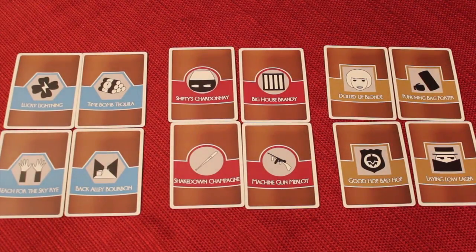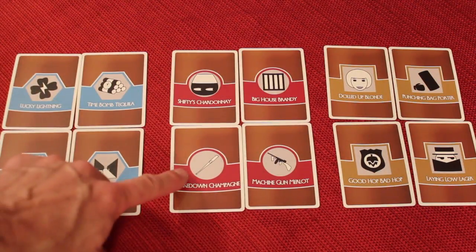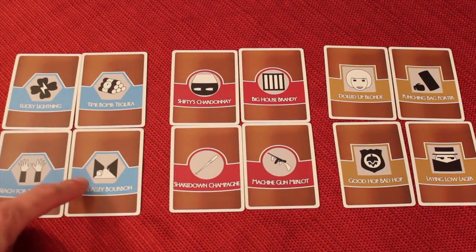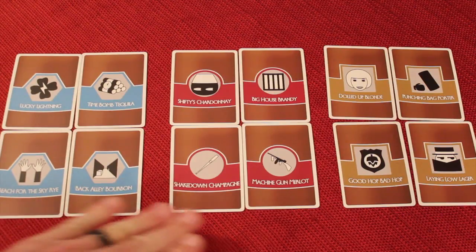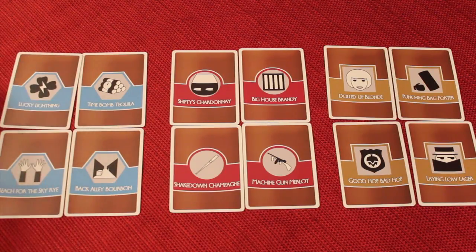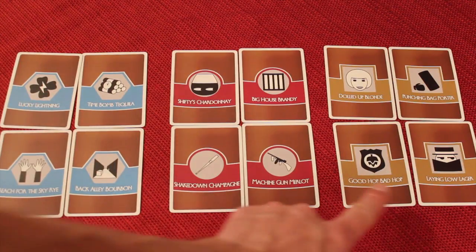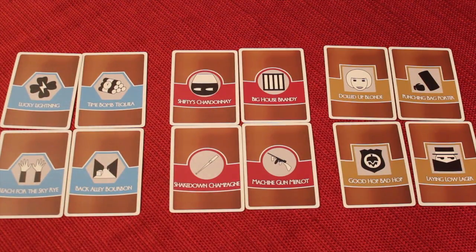Now in this game, there are three different mobs, and they are by color: blue, red, and yellow, or you can see them by shape if you're colorblind — hex, circle, or square. You are going to be secretly given one of these liquor types at the beginning of the game. They're going to be randomly split up between however many players there are. You may or may not be on the team of another one of these mobsters. You won't really know, and it depends on how many players are in the game. You'll get one of these cards, and let's say I get this one — I know that I'm secretly trying to sell Lucky Lightning, and I'm on the blue mob team, or the hex mob team. Throughout the game I'm trying to figure out who my teammates are, who isn't on my team, and expose them and figure out which liquor they are trying to sell.